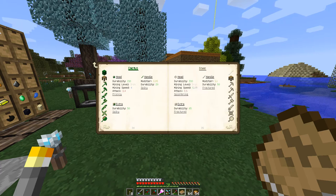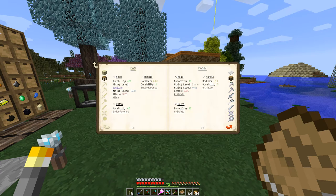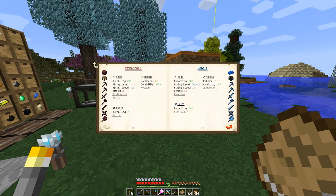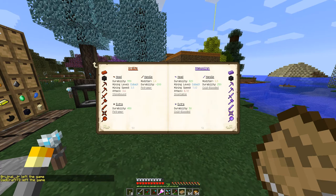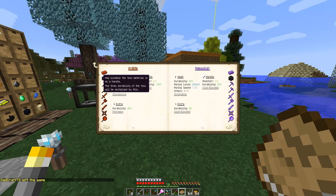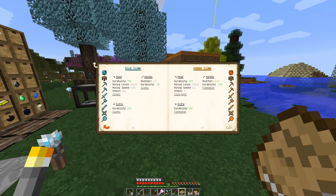I want a modifier slot of one or greater and high mining speed with decent durability. Looking at Cobalt — mining speed 12, not too shabby. Cobalt is probably the way to go for the head. Ardite has a pretty good handle modifier but you get a penalty of negative 200 on that. Blue slime gives negative 50.